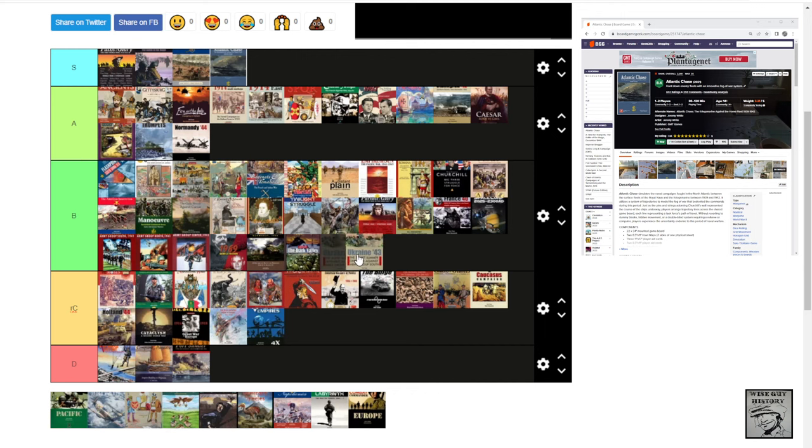Ukraine 43 — solid. Solid Simonich 43 design.